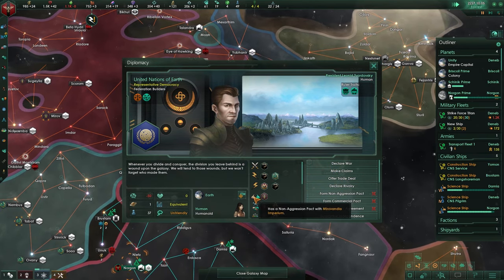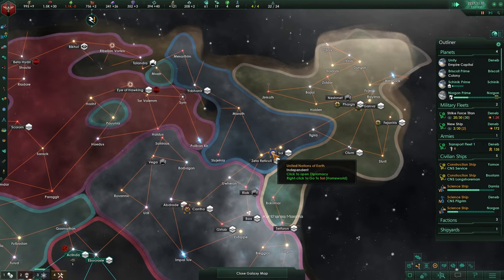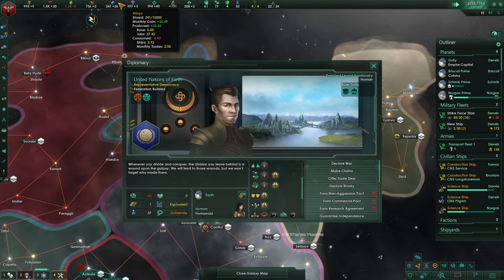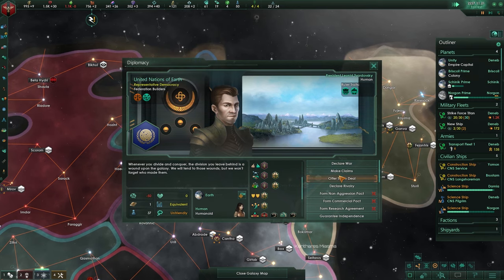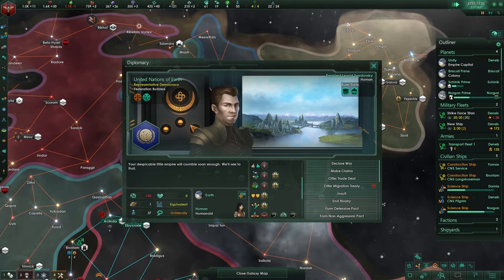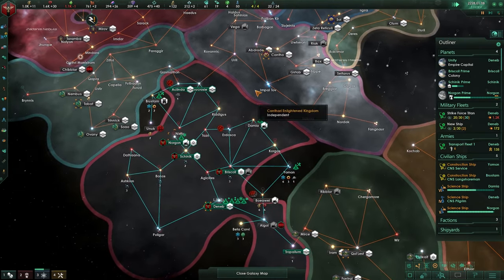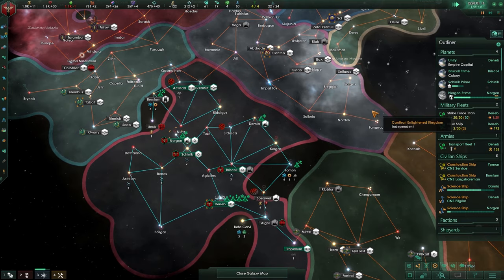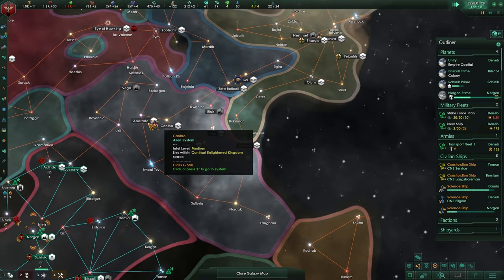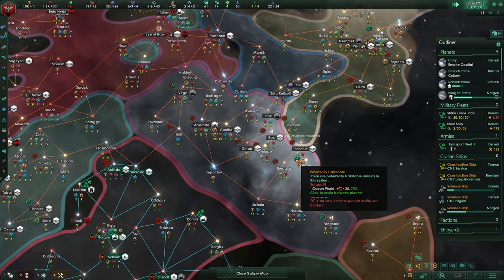A rivalry between these guys has now ended - the soul is not doing well, they are not doing well, and because they are not doing well they have a defensive pact with these guys. So we could declare them rivals and get unity and influence out of that without actually having to worry too much about them because they will be killed. Let's declare you rivals - that will generate 0.5 in influence plus 4, which is really nice. Because we're going to be claiming some of this territory, especially Vega because that's a planet. And of course there is one in Segas - wow, 25 tiles, very very nice.